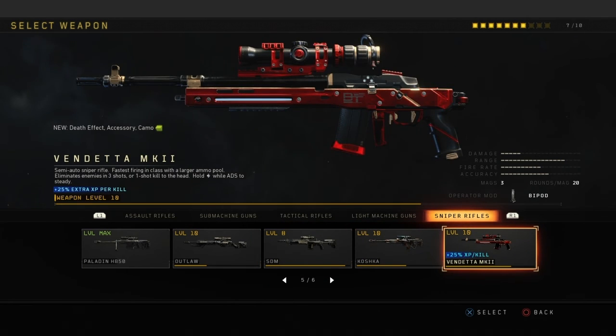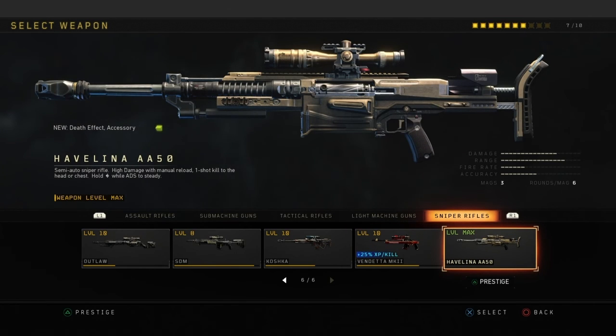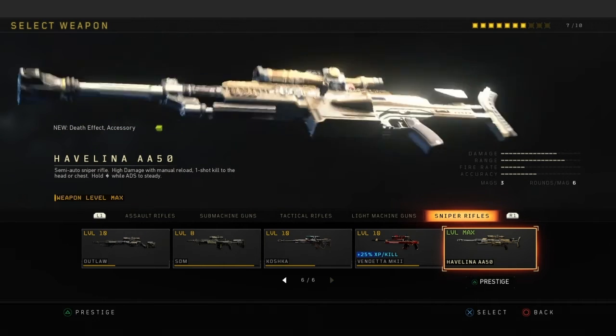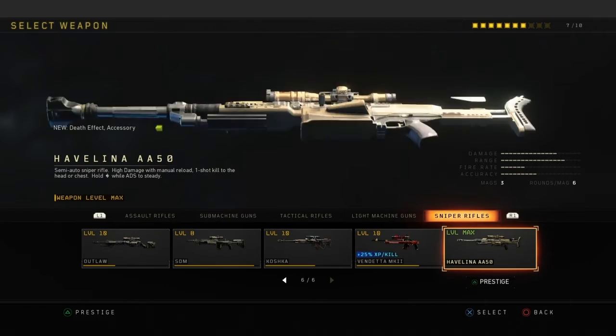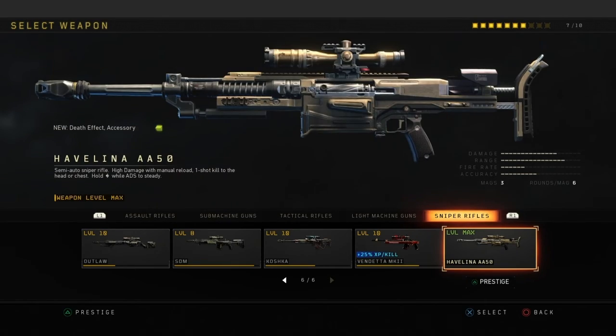Heavy Lena — I touch this sometimes. It's basically the same as the Paladin. I use it aggressively. You can just spam it and that's pretty much it — I don't have much else to say about it.